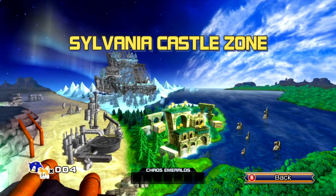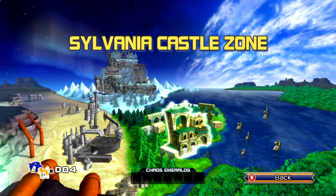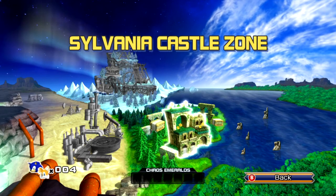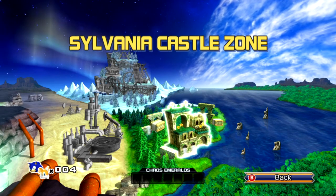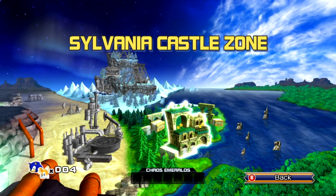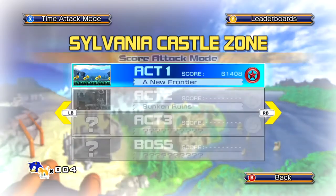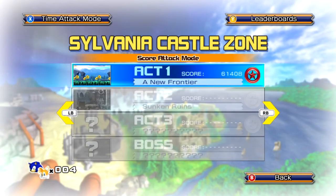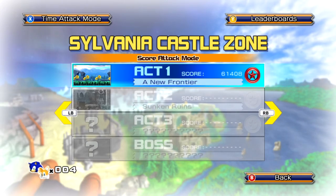Hey there, UltiZeta here, and welcome back to more Let's Play Sonic the Hedgehog 4. In the last episode, we introduced Metal Sonic and saw how he went from Little Planet back from Sonic CD all the way to here, because that was definitely a loose end that needed to be tied up. In this episode, Sylvania Castle Zone — we're actually starting Sonic the Hedgehog 4 Episode 2 now, with the new content.